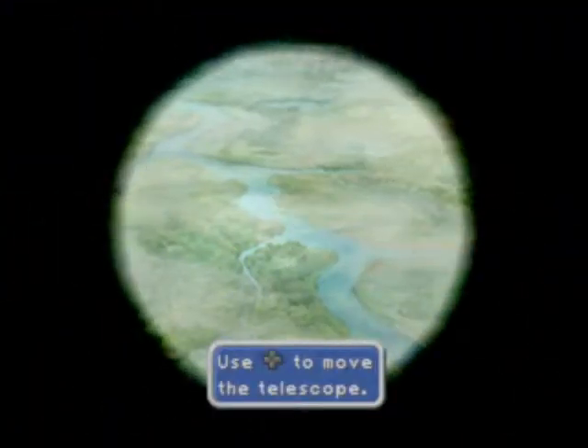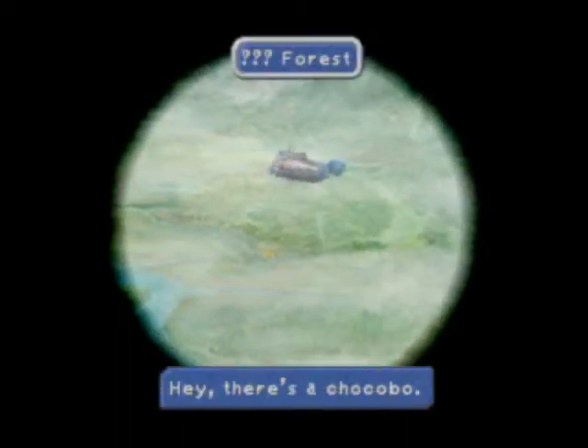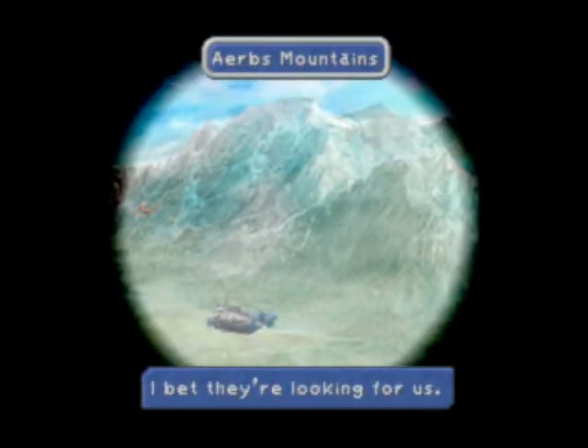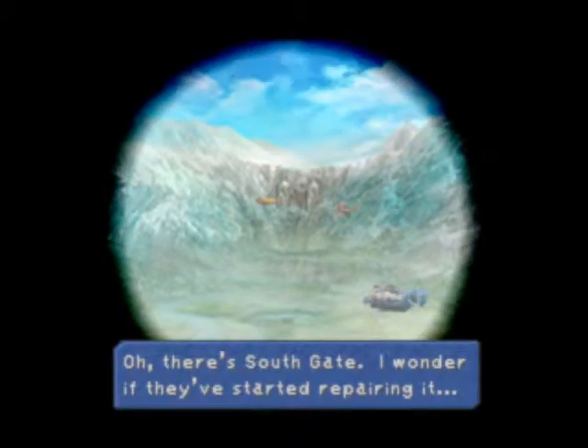Now, some people don't like this part. I kind of enjoy it because you get to learn about locations. All you have to do is find different places in the area. Oh look, there's a forest with a Chocobo forest. There's what I'm going to say is Arabs Mountain. 'You broke Southgate. What the heck is wrong with you?'